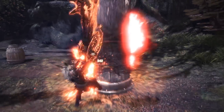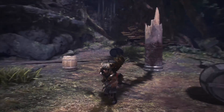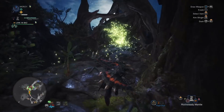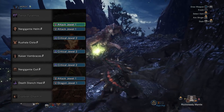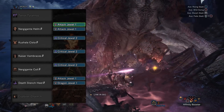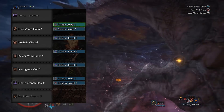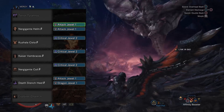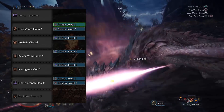For the armor, we're going to use nearly the same pieces as the Diablos set, because the Devil Joe and the Diablos are a very similar archetype of weapon — they both have negative affinity, high raw, and even both their names correlate to Satan. The armor we'll use is the Nergigante Helm Beta; you can use the Alpha if you don't have a spare attack jewel, otherwise slot in two attack jewels. The Chest Piece is the Kushala Chest Beta, outfitted with a critical jewel. The Gauntlets are the Kaiser Vambraces Beta, outfitted with another critical jewel. The Coil is the Nergigante Coil Beta, outfitted with a final critical jewel. The Boots are the Death Stench Heel Beta, outfitted with one attack jewel and one dragon jewel. This thing caps out at one dragon jewel, so don't bother putting in more than necessary.